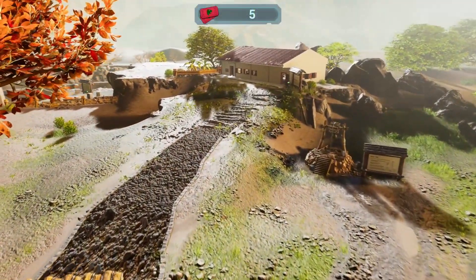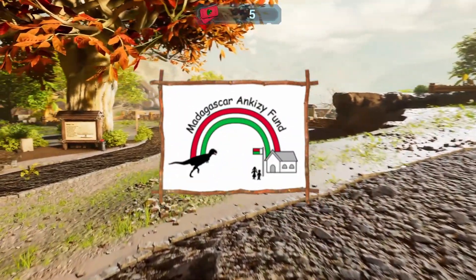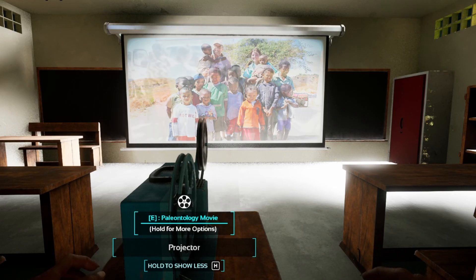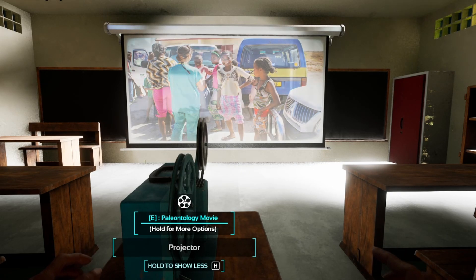Ankezi Power Park is a premium mod, but it has been made in collaboration with the Madagascar Ankezi Fund, and your purchase includes a donation to this humanitarian organisation, which is working to help impoverished children in northern Madagascar. It's for a good cause, and they have a great little video in the game that tells you all about the work they're doing there to bring education and healthcare to the children.